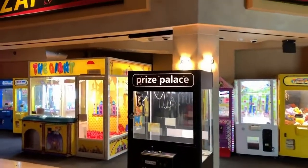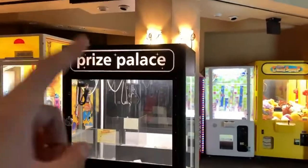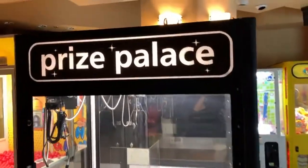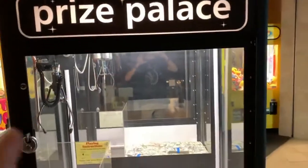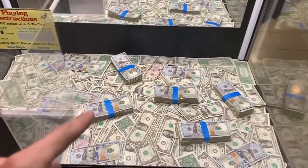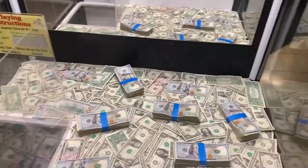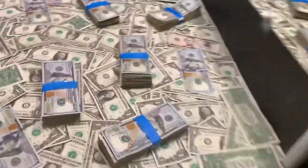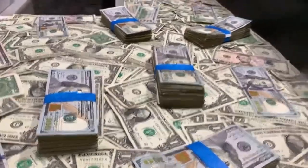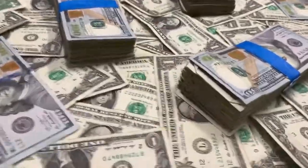What is going on, JoyFam? Welcome back to another video. It's your Joy Boy back at it again. I'm at Zap Arcade today playing this prized palace claw machine, and you will not believe what I found inside. Yes, it is real cash. These stacks of bills do look deceiving because it looks like there's a bunch of $100 bills, but after investigating and looking a little bit closer, you can see that it's actually just a $100 bill and then a bunch of ones.